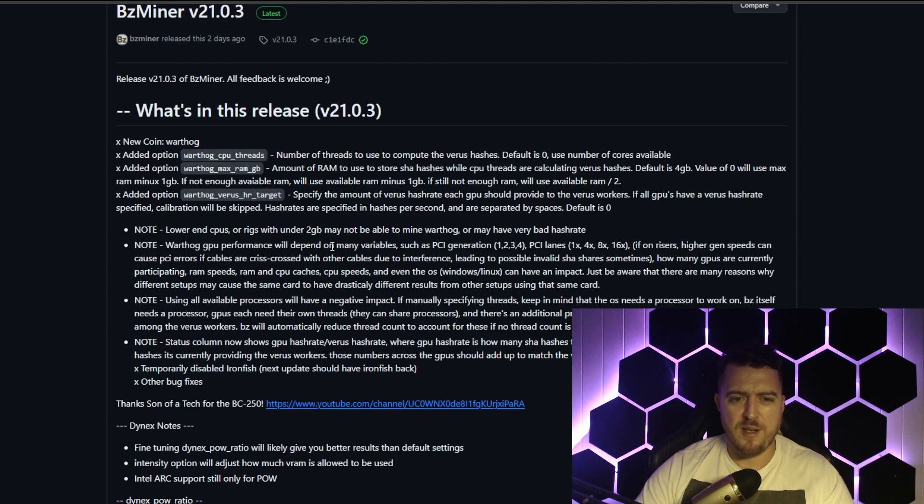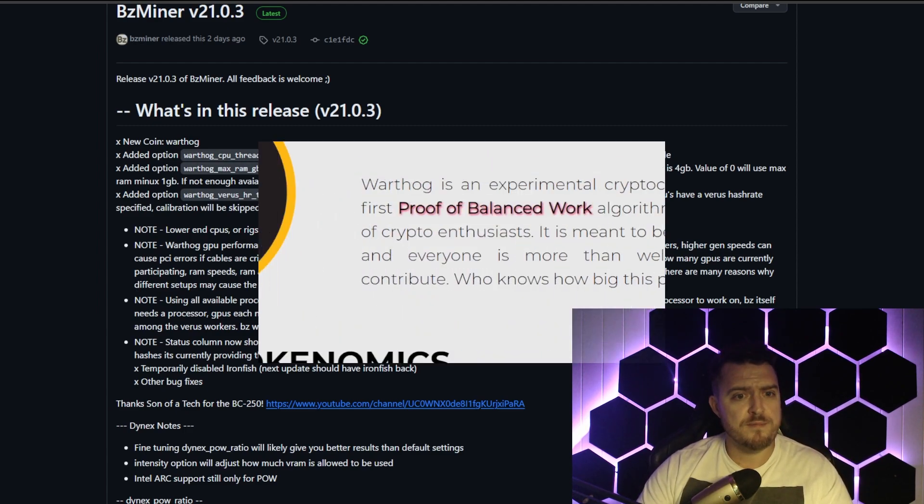Doing a quick read through, it says performance will depend on many variables such as PCI generation, different risers, how many GPUs are currently participating, and RAM speed — so not as straightforward as your standard mining algorithms. It also says that using all available processors will have a negative impact, but this release opts to use less automatically and you can set that yourself, which saves you having to do anything extra.